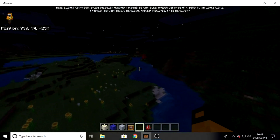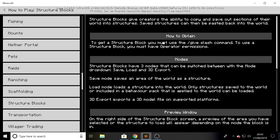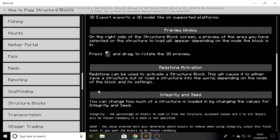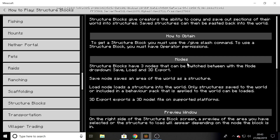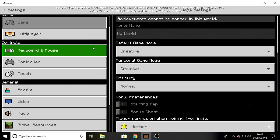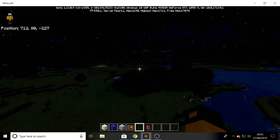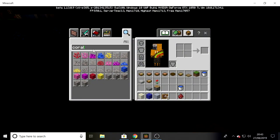They also added a how-to-play for the structure block, which shows the preview window, redstone, speed, structure void blocks - it explains everything about how to use it. You can find it by going to the how-to-play and scrolling down. They also added credits that appear when you kill the Ender Dragon.